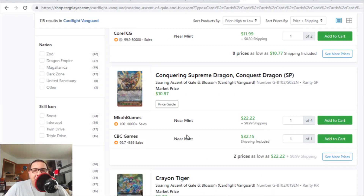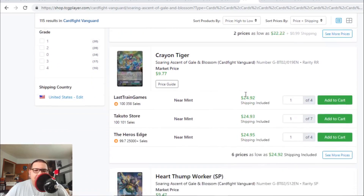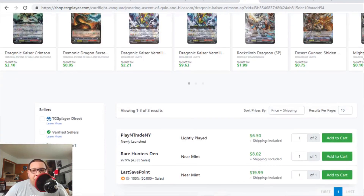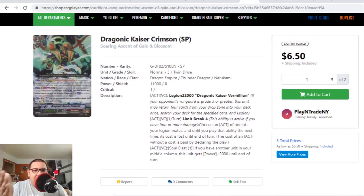Conquest Dragon the SP version is also going down in value. Last time we saw it with only one listing for $30, but now there's actually a cheap one for $23. The original Triple R Conquest Dragon is also going down — last time we saw it for $15, but now the cheapest one is going for $11 each. Dragonic Kaiser Crimson SP — basically the Legion for Vermillion — the cheapest SP is going for $6.50, then $8, and the most expensive is $20. Last time this card was heading towards the $20 range, but now it's coming down towards the $8 to $6 range. The Double R version is less than $2, so it's not too surprising.